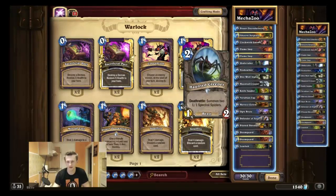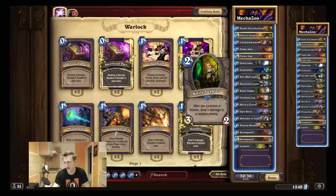Haunted Creeper is the best 2-mana Deathrattle minion. It has crazy synergy with Knife Juggler, and that's the main reason why you play Knife Juggler. It's still very strong — you play many one-drops and do a lot of damage with this card. It's like a miniature Ragnaros and it's a very important card for your opponent to kill.